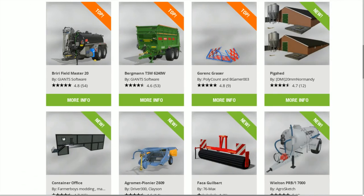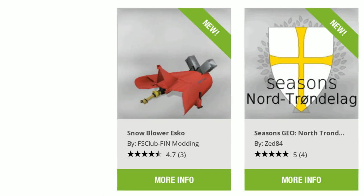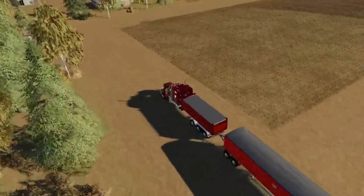In the mod hub update we have the Brewery, Field Master 20, Bergman TSW 6240W, the Gorink Grazer, Pig Shed, Container Office, the Agra Met Pioneer Z609, Face Gilbert, and the Wilton PRB 17000. The Snowblower Esko is finally out - that was in and out of testing for weeks - and also the last one, Nord Tron Delag.